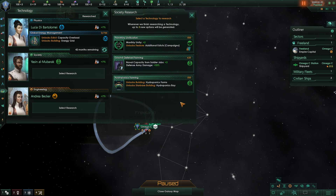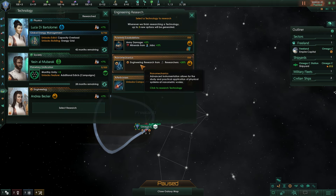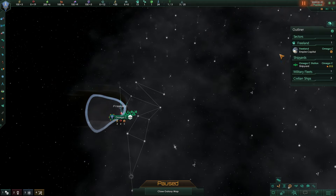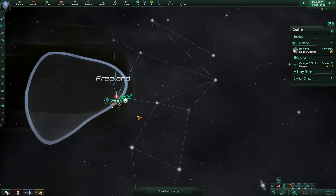For society research, I'll definitely go with Monthly Unity - it's cheaper at 28 months and will help on the long run. For engineering research, I'll go with Engineering Research from Researchers, which gives me 20% more output. That's basically it for the initial setup. Let's unpause the game.